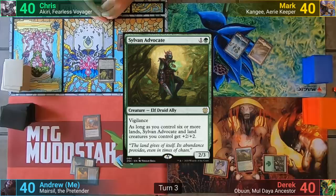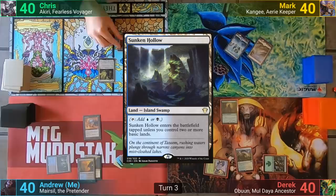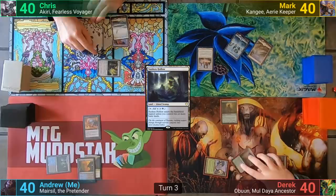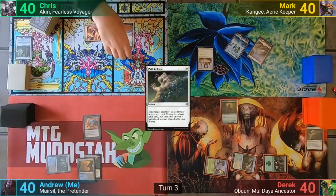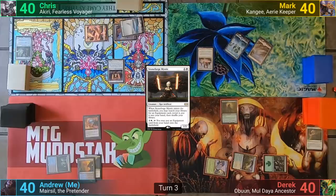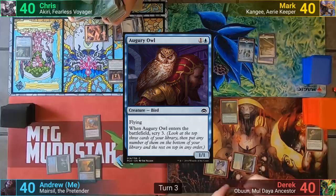I draw and play a tapped Sunken Hollow. Chris draws and goes to combat. He swings the Relic Seeker at Mark, but before damage, Derek uses Path to Exile to get rid of it. This has Chris finding a land instead of the equipment he wanted, and much to his sadness, he puts out a Plains. He then casts a Stoneforge Mystic in his second main phase and goes to tutor for an equipment anyway. Mark draws and plays an Augury Owl, scrying three, keeping two on top and bottoming one, then passing to Derek.